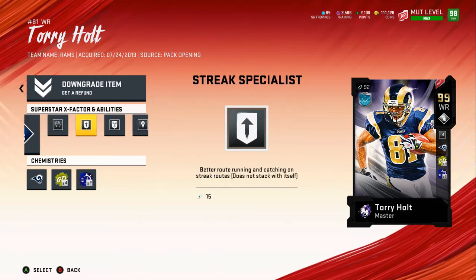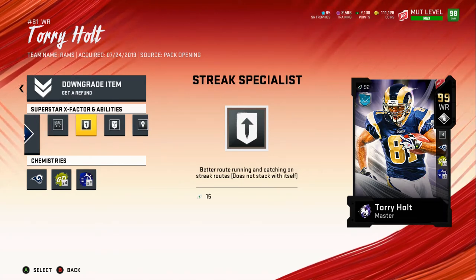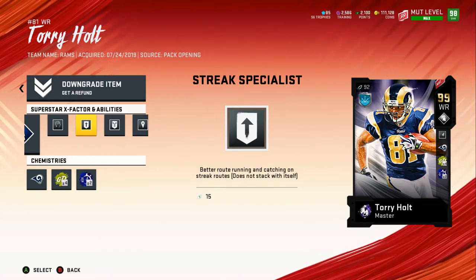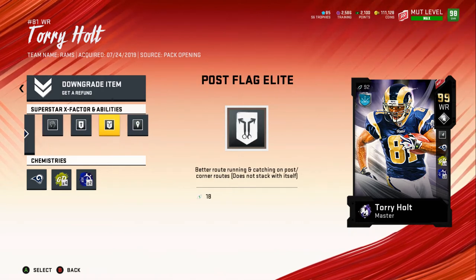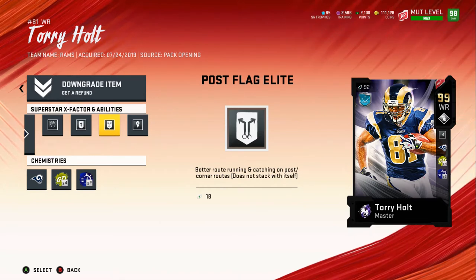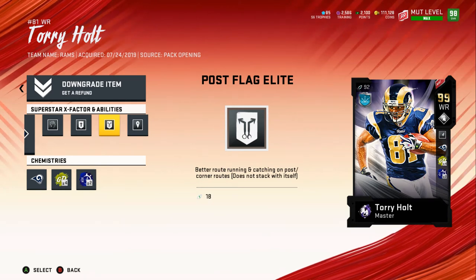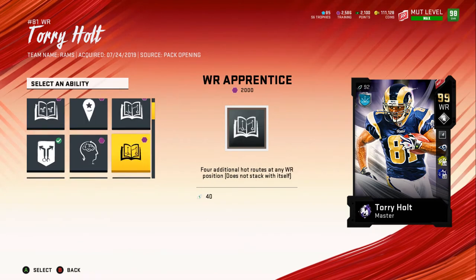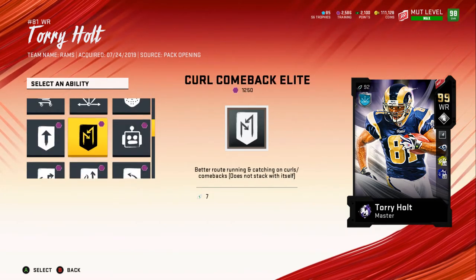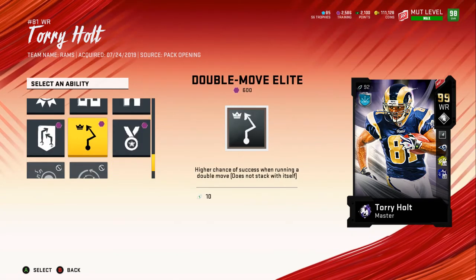Streak Specialist — you guys know why. If you're in a one-on-one and your defender has no abilities, you have a better chance of catching the ball. Post Flag Elite corners and posts are my money plays. It gives better catching animations when running a post or corner route. If you prefer corner routes, Out and Corner is also really good, but Post Flag Elite works perfect for me.